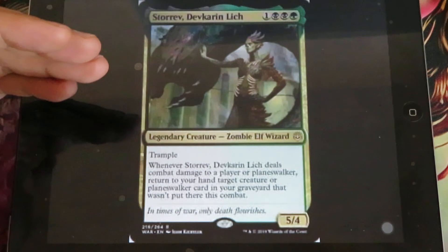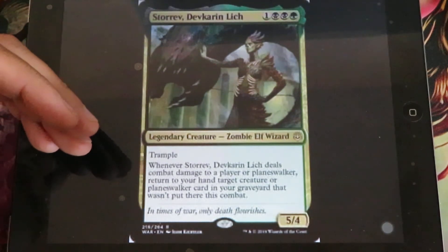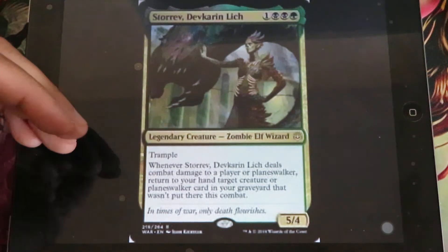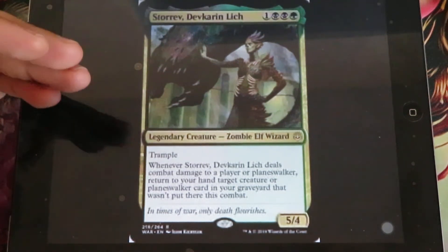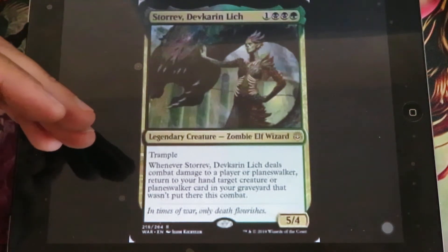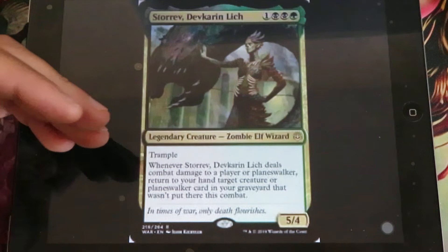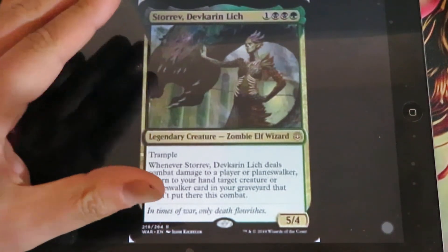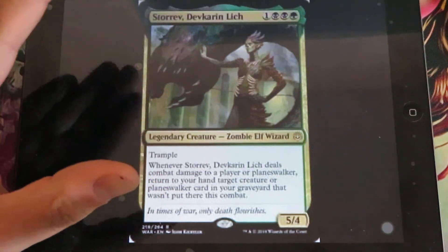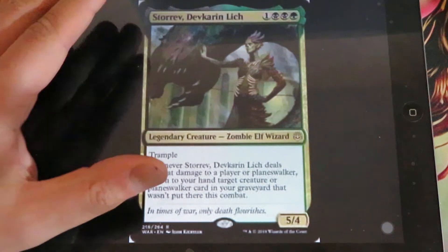Storrev, Devkarin Lich - for 1, 2 black and 1 green, it's a 5/4 creature. Quite strong for a 4-mana casting cost. It has trample. Whenever it deals combat damage to a player or planeswalker, return to your hand target creature or planeswalker card in your graveyard that wasn't put there this combat. I believe this will be a very strong card and can see standard play, especially in certain decks.